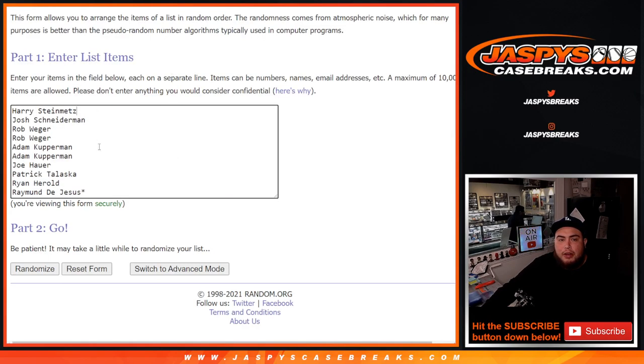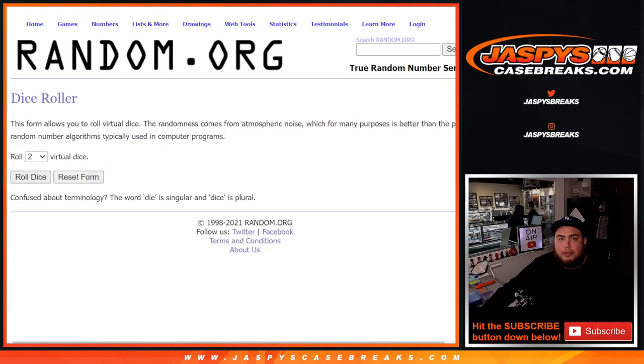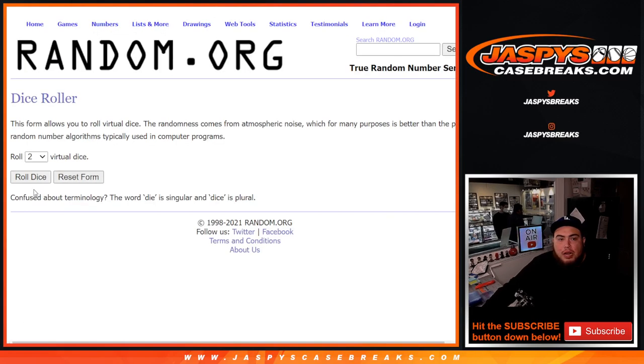So here we go, here's the dice roller, 0 through 9. And of course, if it's a redemption 101, it still goes to spot 0, even if we know it's a 101. Only 101s have to be stamped 0-numbered on the card. Redemptions automatically go to spot 0. All right, let's roll it.